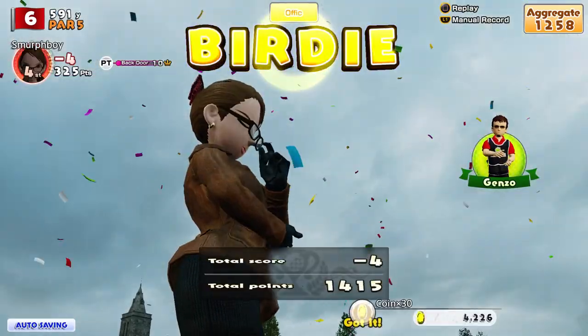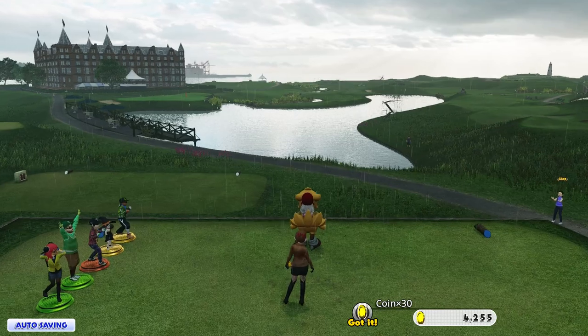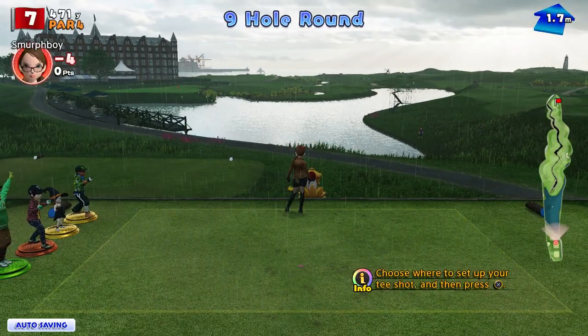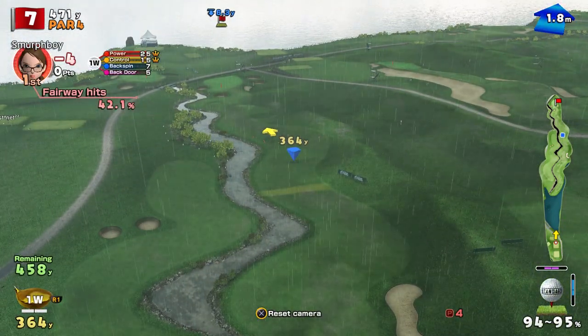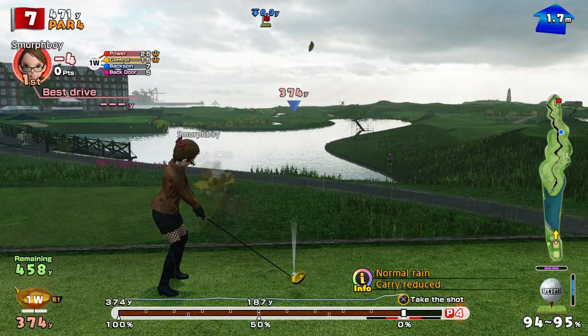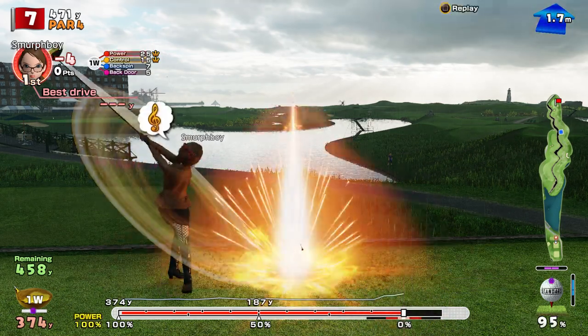Nice birdie — four under. Hole seven, it's a par four. Not every day you see that off the front of your tee. Another split fairway, this time with water in between. We'll just hit the snot out of it — see where we get to. Got to hit the impact though. Got it, got the top spin. Nice shot.